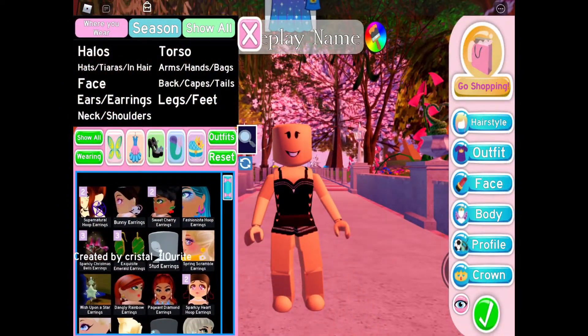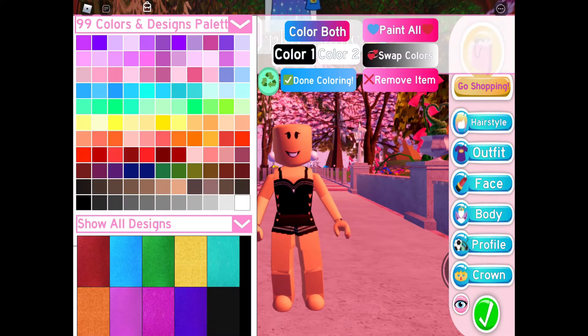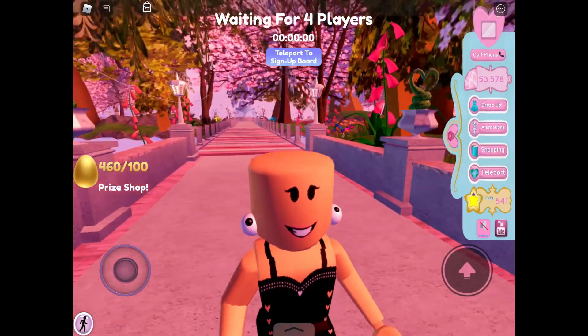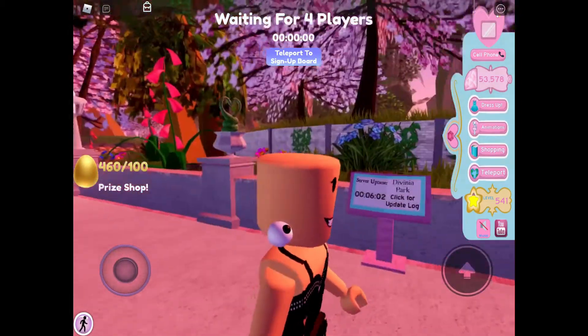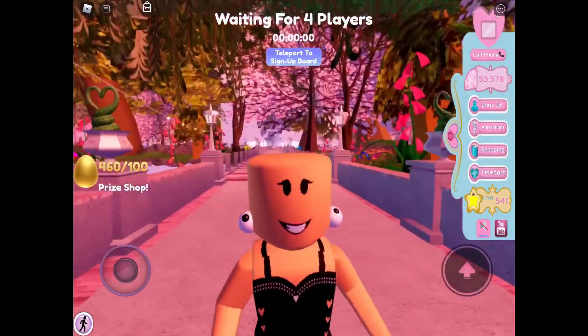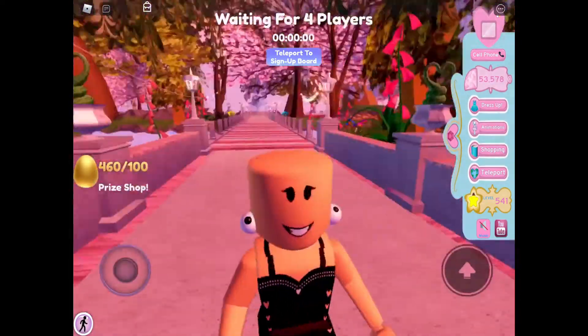This next earring hack is one most people know about. It's the same Kingdom Earrings made white, and then the stud earrings made black — and you get eyeball earrings! One side is kind of different than the other, but it's cute.